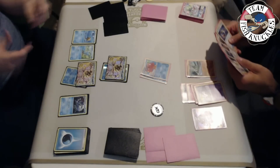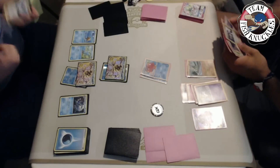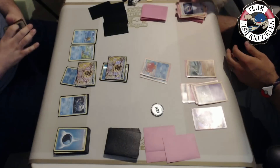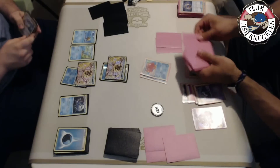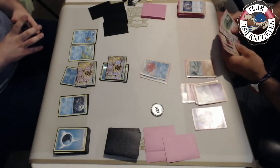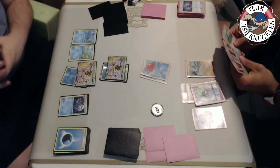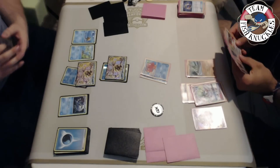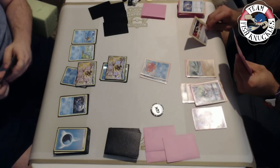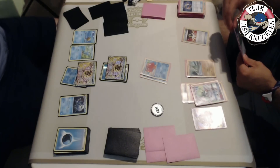Two cards come down. Gardevoir has 230 HP. We see two Greninja Breaks coming out, a Giant Water Shuriken number one on the active - it must have 230 because I'm double Giant Water Shurikening for the knockout, going down to four or five prize cards. Being able to put energies back in your hand with Greninja is super strong. He uses Skyla cutting a Float Stone - Premonition look at the top five cards and Abyssal Hand, but I don't see a Float Stone. Without Float Stone he can't retreat that Octillery.